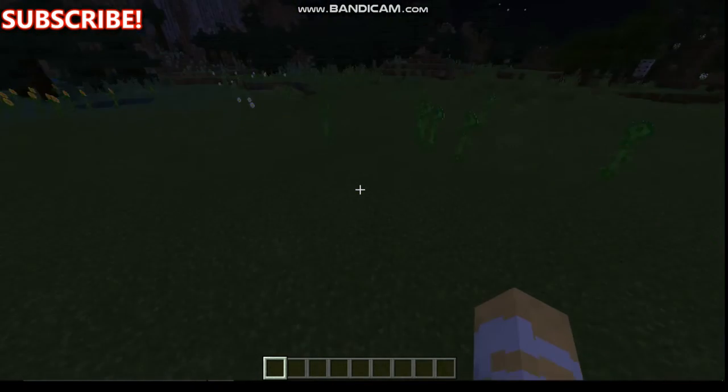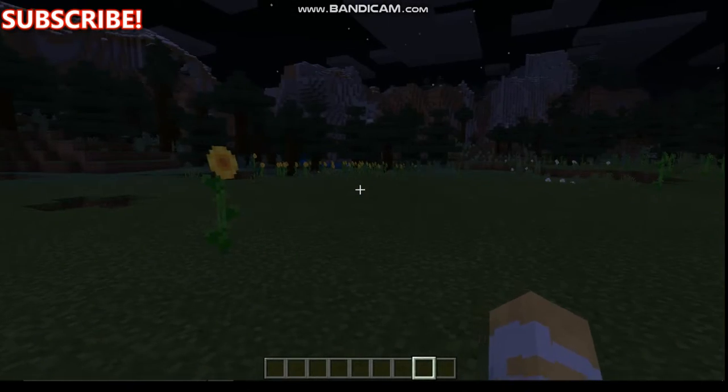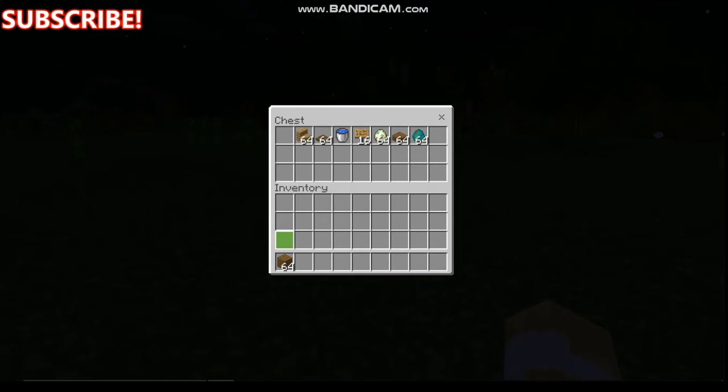I'm going to show you how to do a zombie farm. Everything you need is in this chest. You need building blocks, stairs if you want, trapdoors — it doesn't matter what kind — and a bucket of water. If you're doing this in survival, the hardest item to get is the sea turtle egg, but the rest is pretty easy. You just need zombies, which spawn in the wild anywhere.